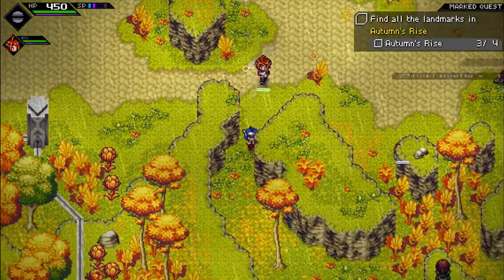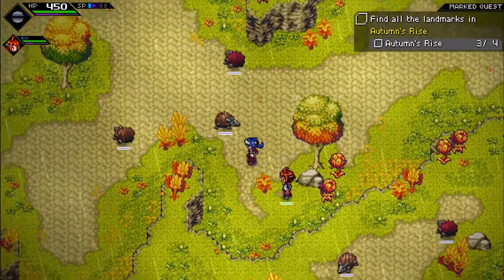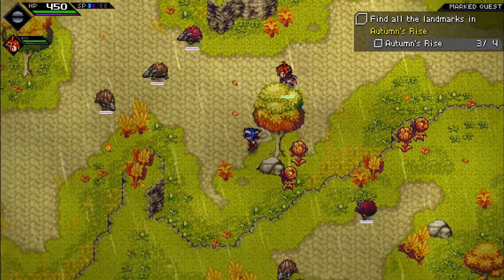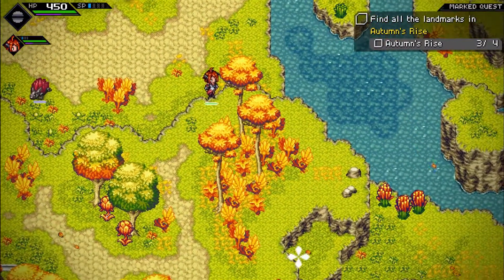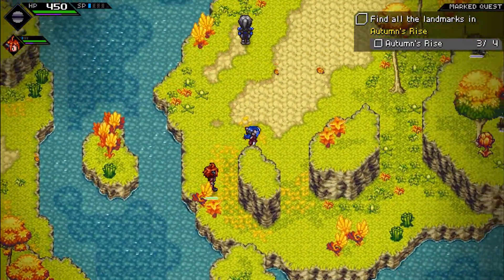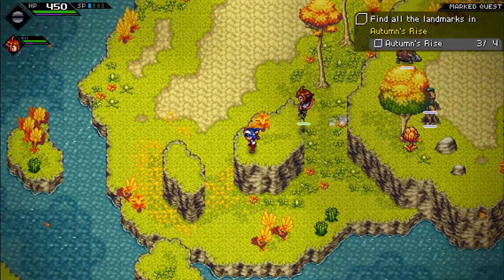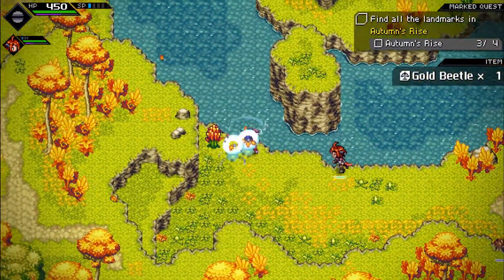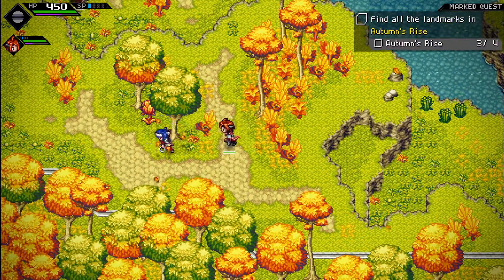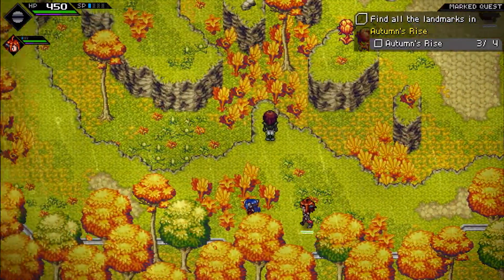Ooh, treasure chest — let's see how to get up there. I don't see any of those blocking doors over there, so maybe if I can find a way over there from in here, I can get to it. And there's yet another treasure chest over there. I really should hardwire it into my mind to explore a full ledge before jumping down.